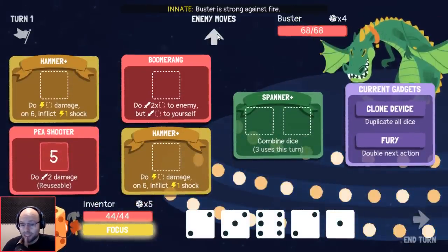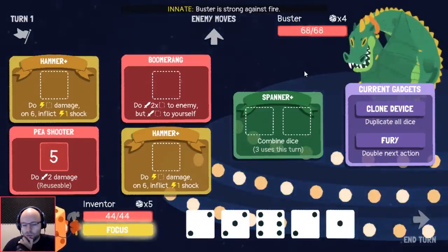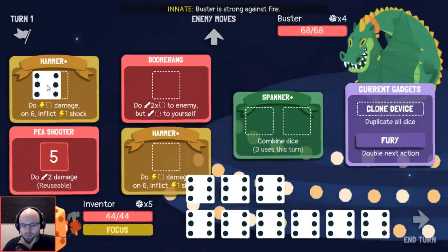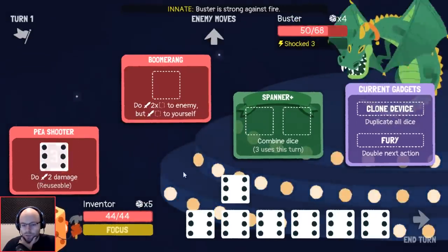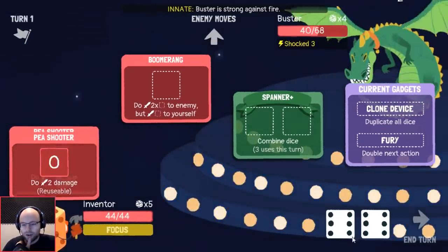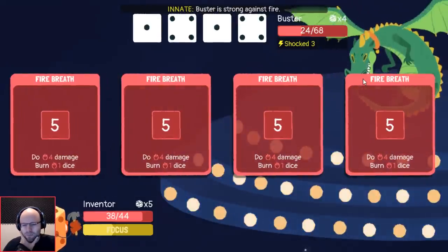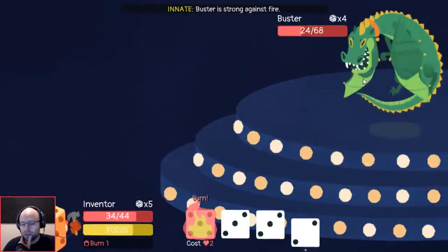Lots of damage plus burn, lots of damage plus burn — so shock is key. If we can get four shock that'd be amazing, but obviously that's not the case. Yo, boomerang is way too risky. We really don't need our limit break at all. We could use it, and then we definitely want to get three shock — it's also good damage and this is reusable. Do I want to do 12 damage to you at the expense of six damage to myself? I think so, because I honestly think we might kill you next turn.